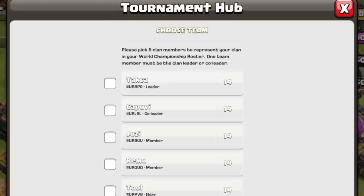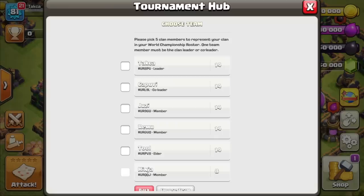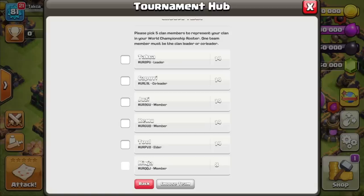Tips to remember: only players with the maximum Town Hall level can participate in the tournament. A clan leader is the only person who can manage the team, and they do not have to be on the team. However, each team needs at least one leader or co-leader to act as the captain. If a clan leader chooses not to participate in the tournament, they still remain responsible for managing who is playing on the team and who the team captain is.